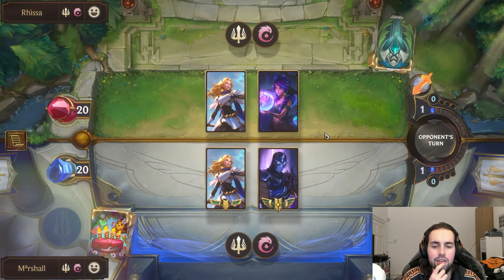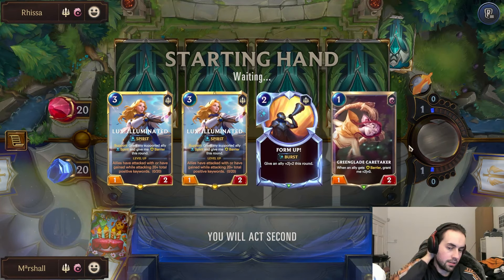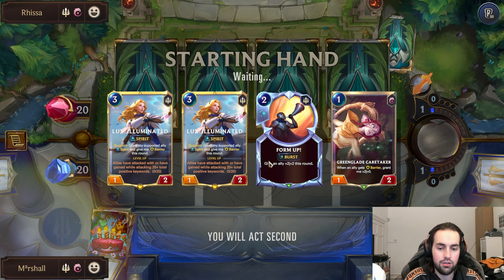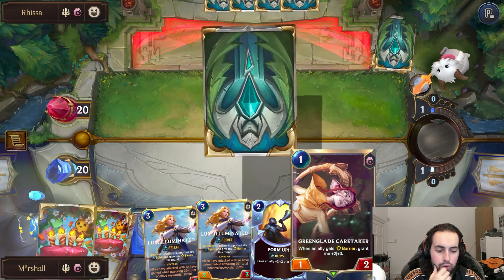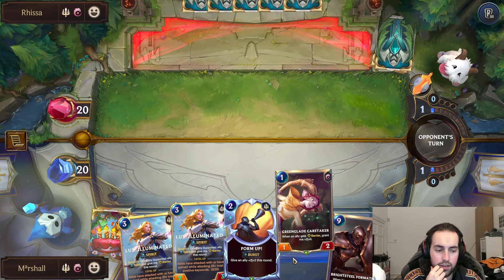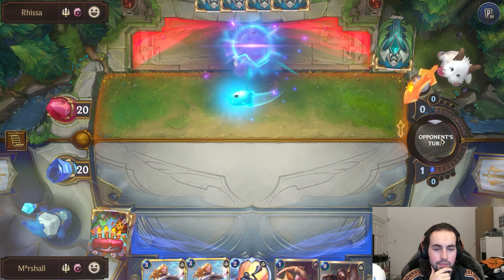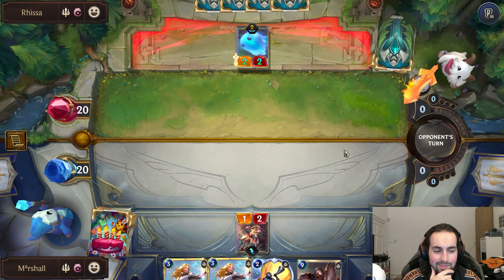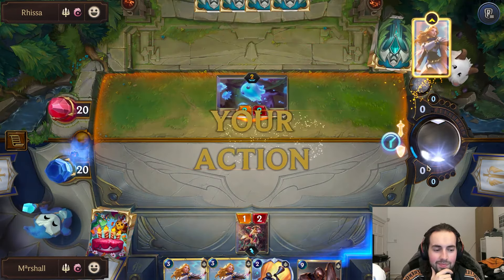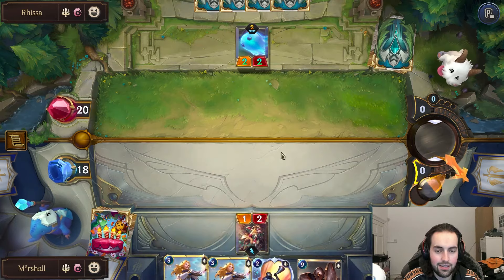So this should be another good matchup because barriers beat stats. Good curve here - one, two, three. This will be a three-two, a four-two, four-three when we attack. That's good. So we can probably afford to play this because we're going to play this next turn, and then if we wanted to Boost we could do and still have mana for Form Up.